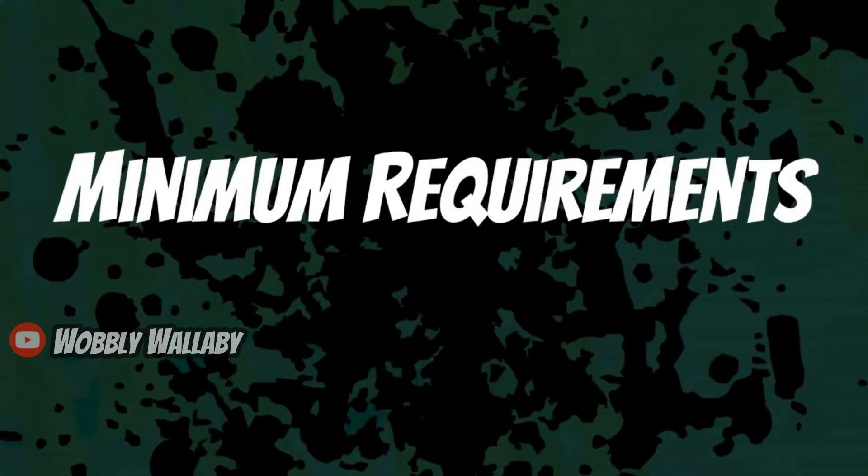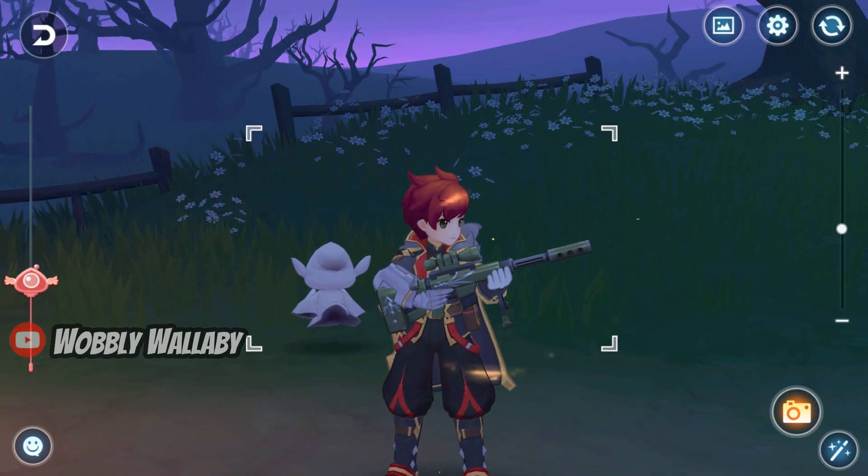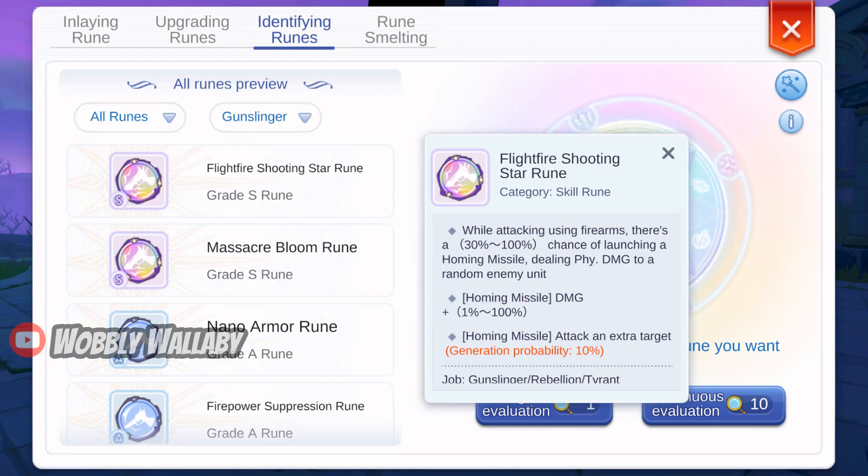First is minimum requirements. Gunslinger is not an easy class due to how the auto-attack AoE works. The first requirement is the ruins — you must have the third line, Flight Fire Shooting Star ruin. The homing missiles is the AoE that comes from doing auto-attack. The third line is mandatory, and ideally your first line is as high as possible, so the chance to launch a homing missile is very high.